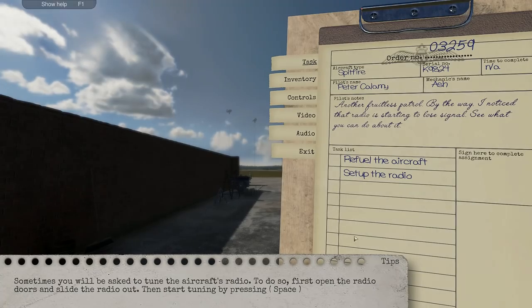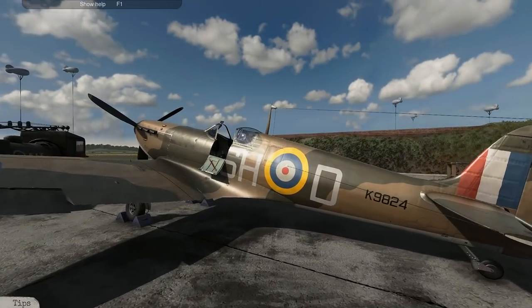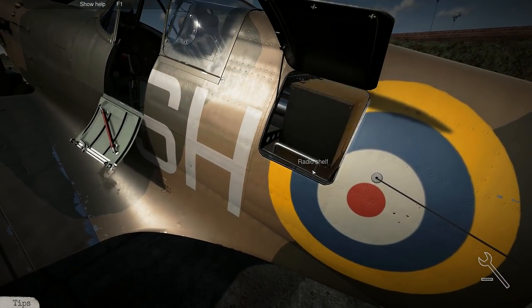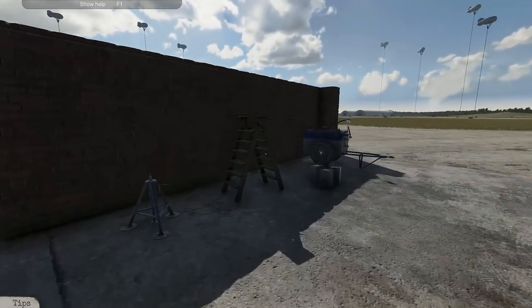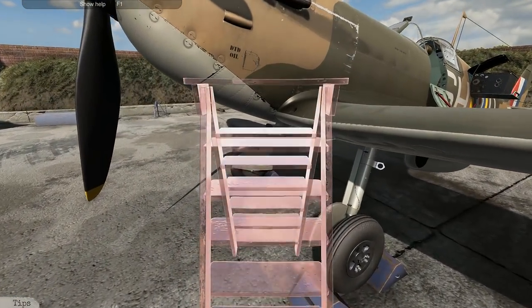Okay, now can I get rid of this tips menu? Thank you. Alright, so we know the radio is located here from the last particular point, so what we'll do is we'll roll the radio out. And I'm not necessarily going to tune that just yet — we'll refuel the aircraft first because this is refueling our aircraft refueling simulator.